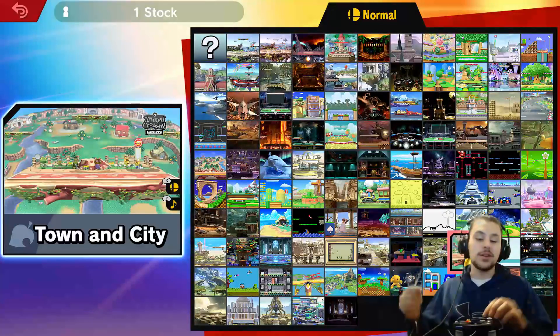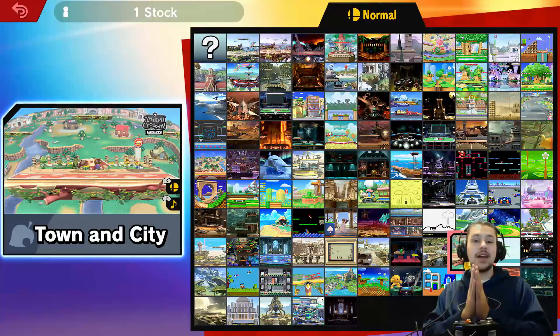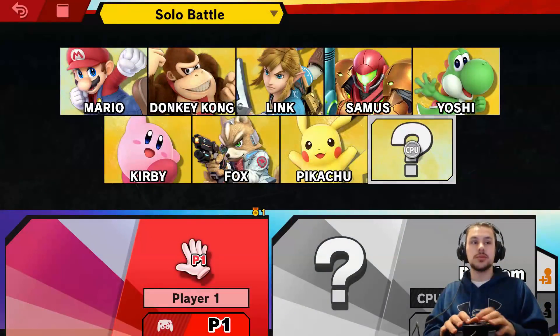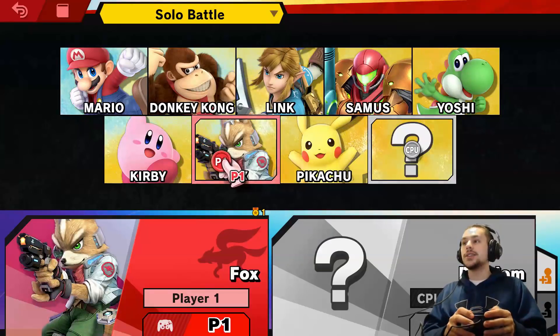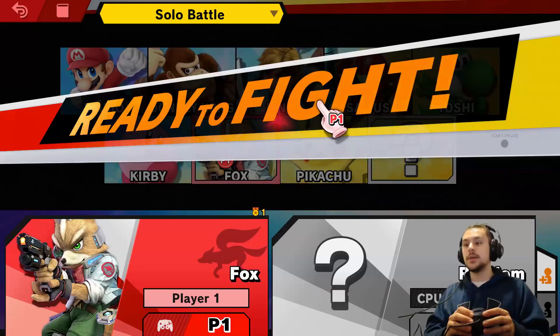What's up guys, apenic gamer and we're back. Basically today, what I'm going to do is show you guys a way to get characters without playing the Spirit mode or the Story mode. It's a random chance so I can't guarantee that you will get them.